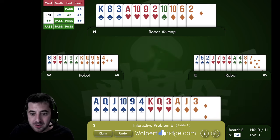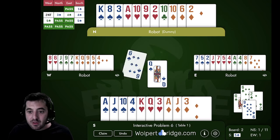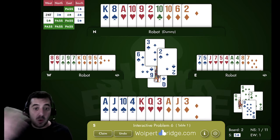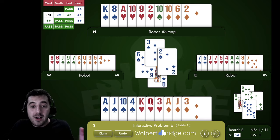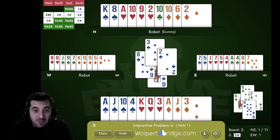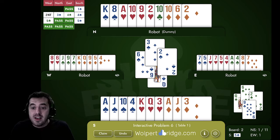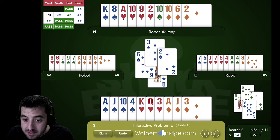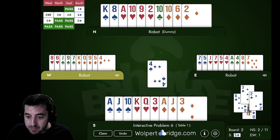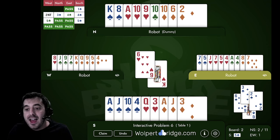I'll undo that and ruff with the nine of spades to keep that entry. Now I cash a spade, and as soon as I see West has a spade, I know for sure the hearts are not breaking three-three — because once West had a spade, they don't have three hearts since they are five-five in the minors.